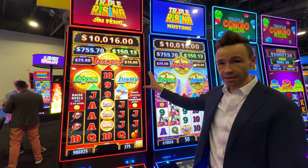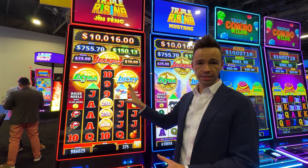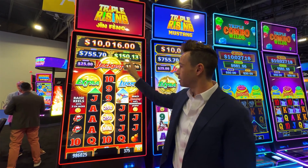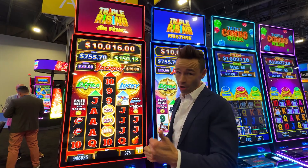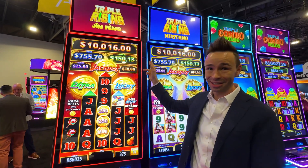Lucky is a great mechanic we love to have across our library — it upgrades every coin. Credit coins double. Jackpot coins bump up a tier, more than double — you can go from 25 to 150. It can get quite good.